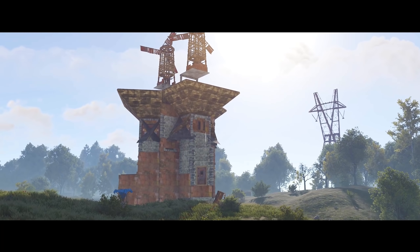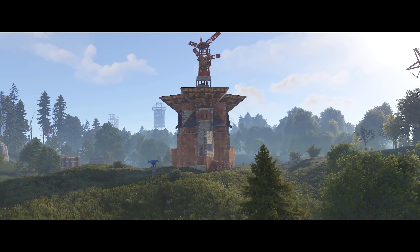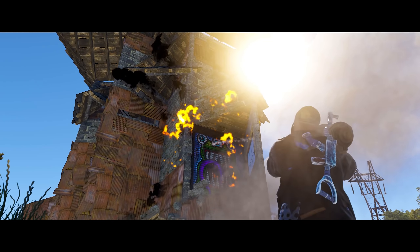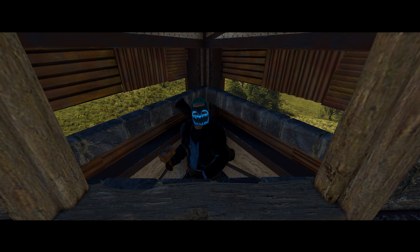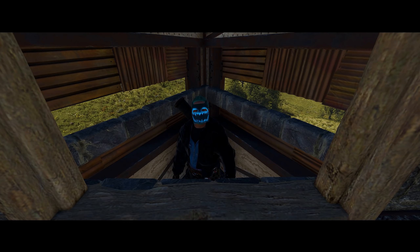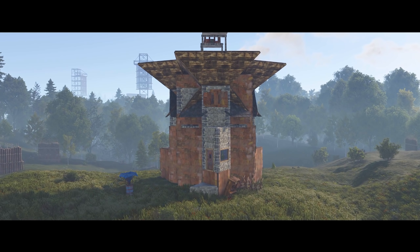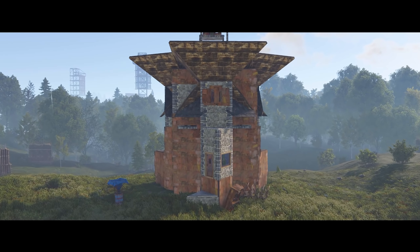This is the Aperta. Approximately two weeks ago I released this base, and as expected, you guys have found a couple of flaws with it. It's a pretty cheap raid from the front, the shooting floor is constricted, and the early game compound peaks are useless. So how could we take the Aperta, take the same cost-saving measures, and convert it into a cheap and tanky solo duo trio base?